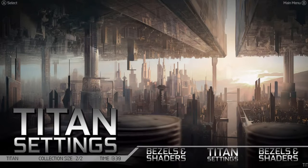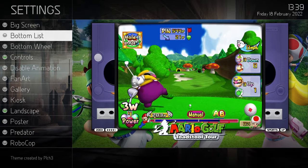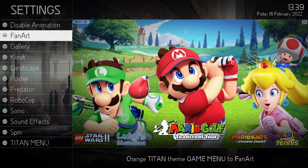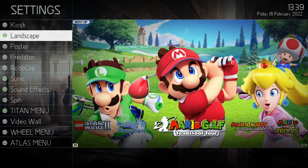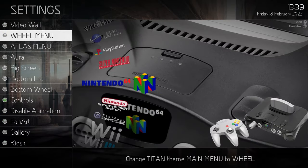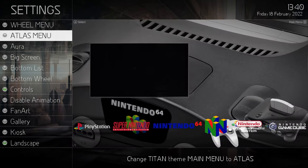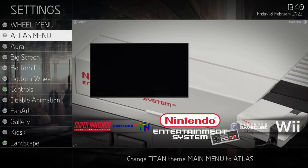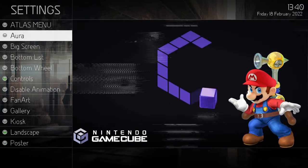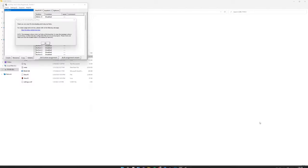In Settings you've got Bezels and Shaders, Titan Settings where you can change the look, and a wheel art view — I'll show that now. As it's scrolling you can see the wheel style as a sample. You can also switch to the Atlas theme. It's my understanding that the Core team really utilizes Atlas — it was kind of their showcase build, one of their highlights. And that covers all the little things on this build.